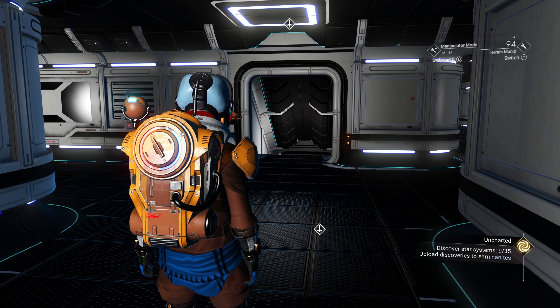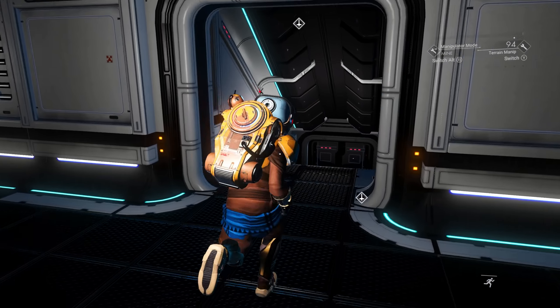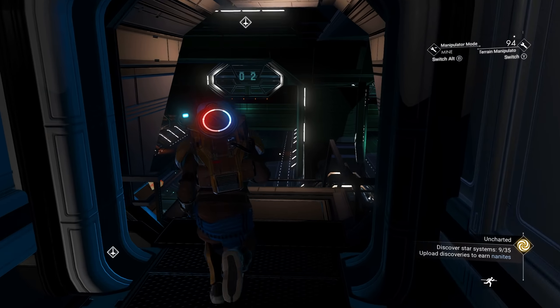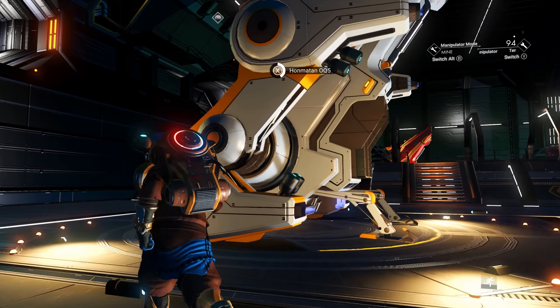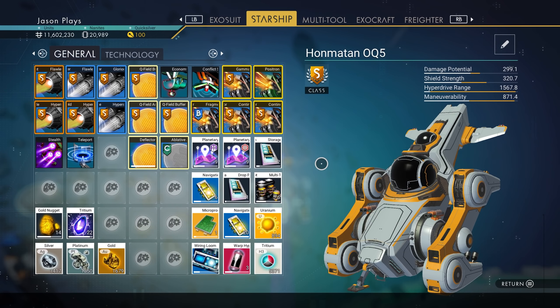We got our Geck helmet — love it. We have to go to the space anomaly to equip it on an appearance modifier. I think it's automatically claimed but you'd go to the space anomaly just to be sure.